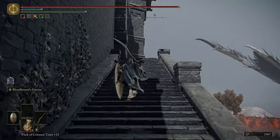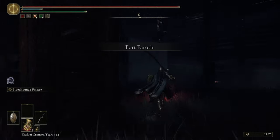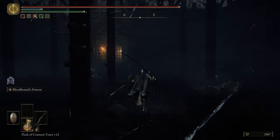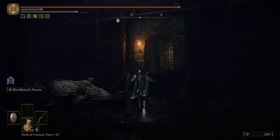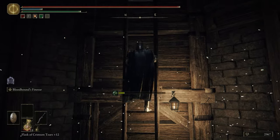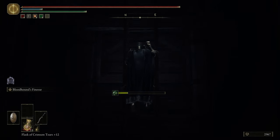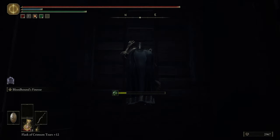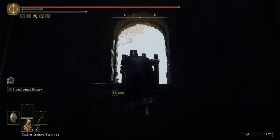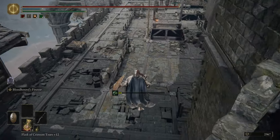You should never use the Marika's Sword Seal. The defense increase is not worth the damage loss, and since you're not buffing Vigor, Endurance, Strength, and Dexterity — which are used in every build — there's no point to using it. At most you'd be doing an Intelligence-Faith, Faith-Arcane, or Intelligence-Arcane build, and you would still not need those five stats that Marika's Sword Seal is granting you.